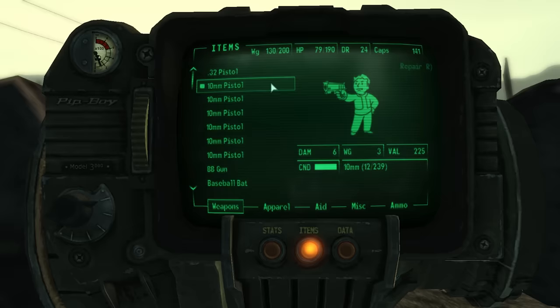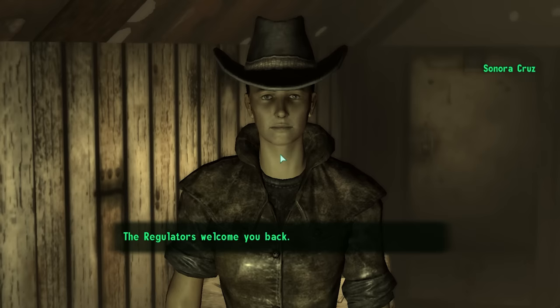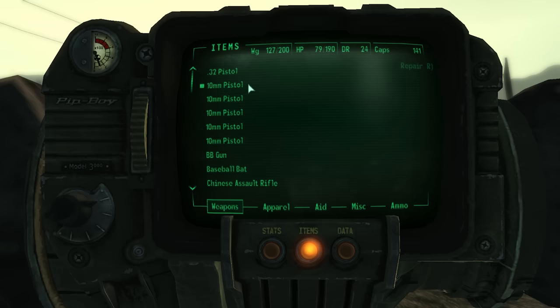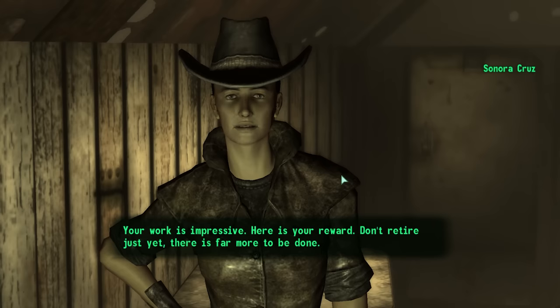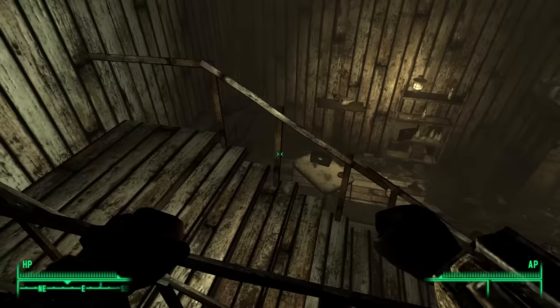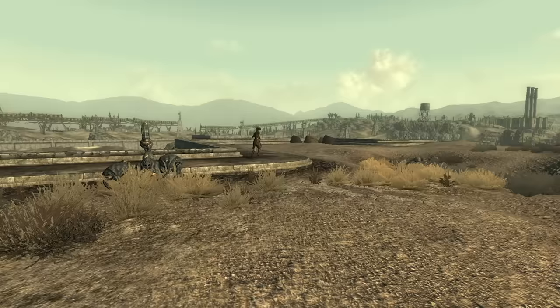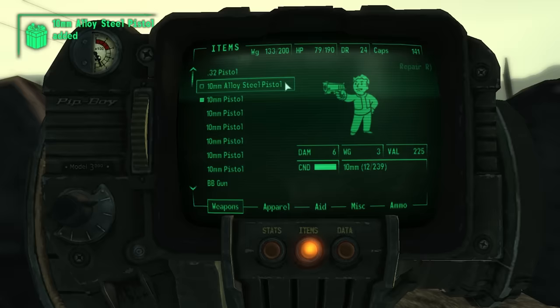Autumn's pistol does four more damage than the normal 10mm. Other variants include the sim version from Operation Anchorage — which is functionally invincible — a silenced version, a version exclusive to Butch DeLoria with slightly modified stats, and Sonora Cruz's 10mm that does 100 damage per shot and is worth a ludicrous sum — but only accessible via console commands. Even better, she never actually uses it because, despite leading a group hell-bent on bringing evil people to heel, she always flees in combat.